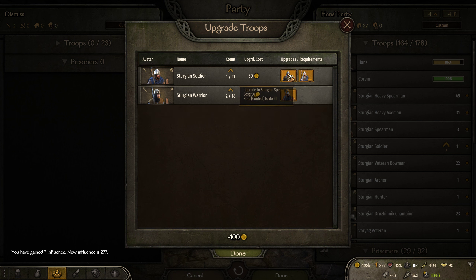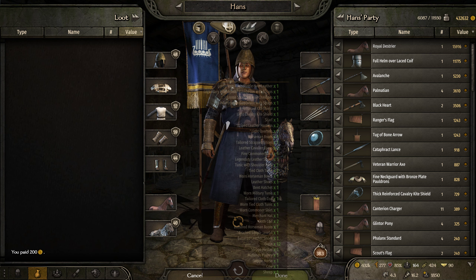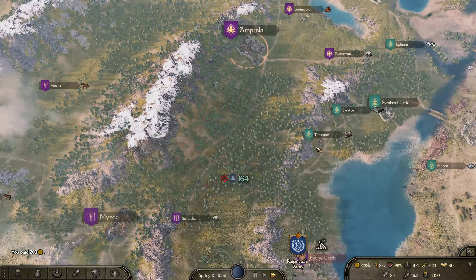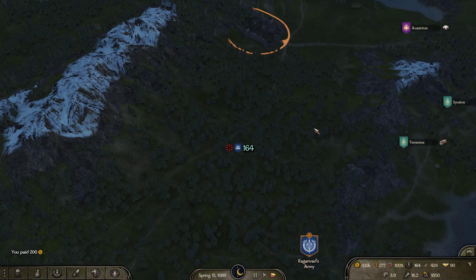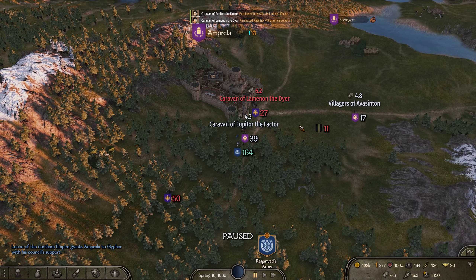Doing upgrades again — we want the axemen because we barely had any just a few battles ago. We're going to head north to keep going to Sturgeonland. I think we're about 14 troops under strength right now. Amprella is no longer being sieged so I can stop there to ransom and sell, then continue up.